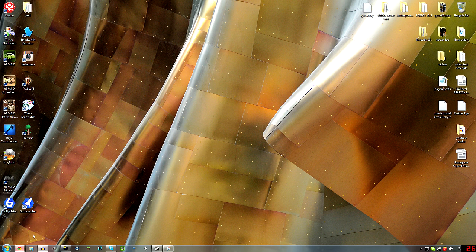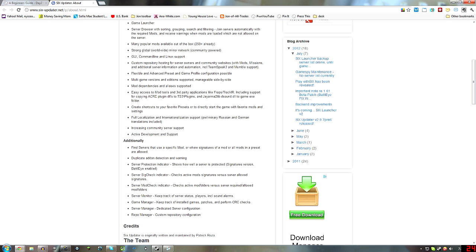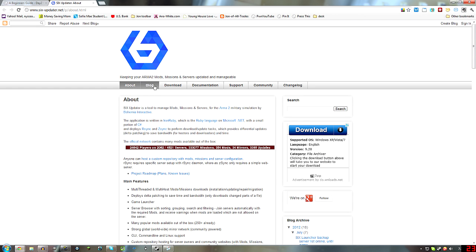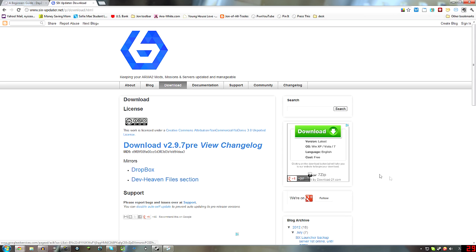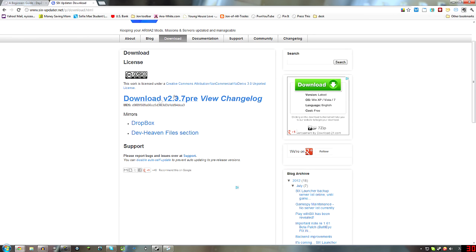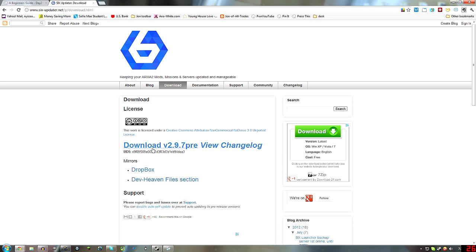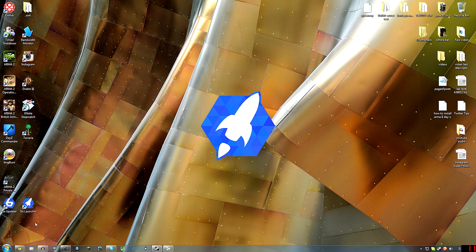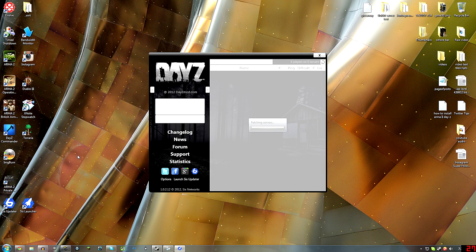Then what you want to do is go to this URL here: 6updater.net. From there on their main page, you want to download the 6-updater. This is the easiest way to install the DayZ mod — it does it for you, and you can also use it to browse the servers that you'll join. I've got it — 6-updater there — but you run the 6-launcher. It's called the 6-updater suite.